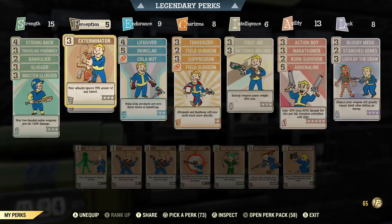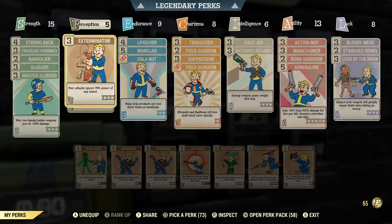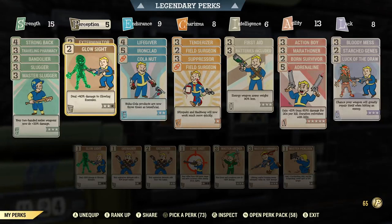Over here in Perception, since VATS doesn't really work with melee weapons, I figured I would use perks that affect animals, insects, and enemies. The first one I have here is the Exterminator perk, which ignores 75% armor of any insect. And then I have Glow Sight, which deals plus 40% damage to glowing enemies, and up to 50% damage if you max that out to three stars.